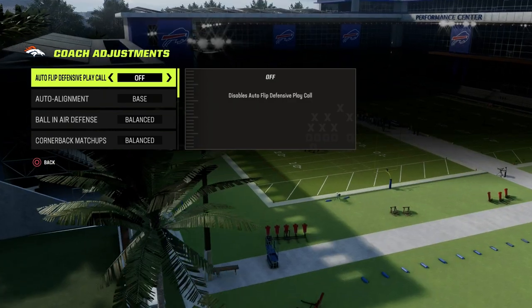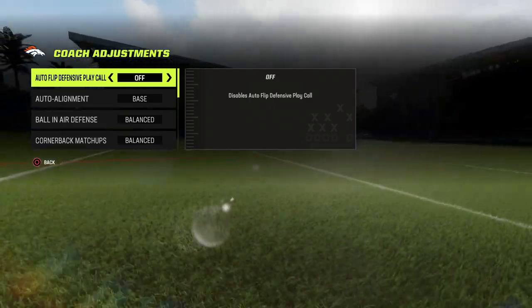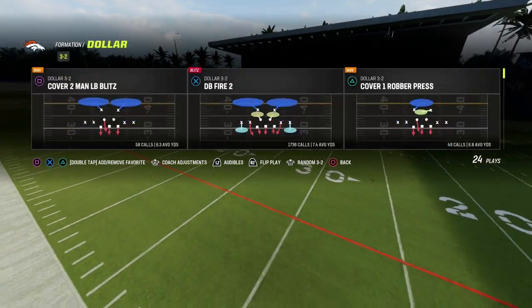For coaching adjustments: Auto Flip we're going to turn off so that we can be in control pre-snap based off of which hash mark they are on. Other than that, we're going to be in base align, we're going to be in match, and we're going to come out in DB Fire 2 every single play.